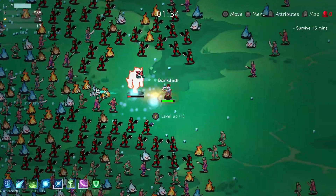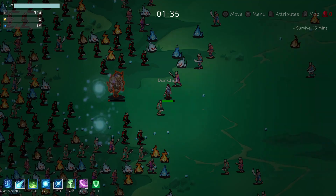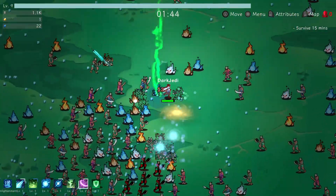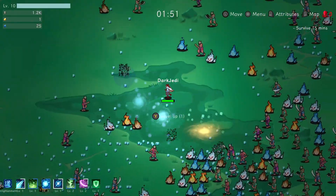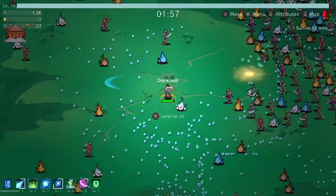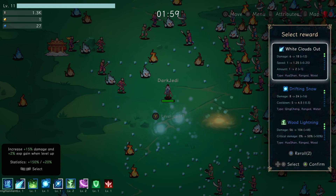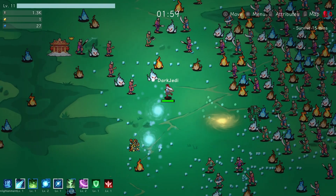Loads of enemies. There's a spirit stone. Drifting Snow — let's level up. I saw the bar on the right inside which is quite nice. There's another level up — Drifting Snow could level up. Willow Whips could be good, ranged is very good though. White Clouds Out — no, Drifting Snow I think. Yeah, lower the cooldown on that would be good. Just power — straight power, take that.